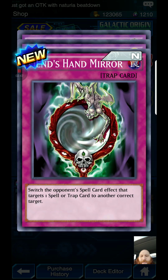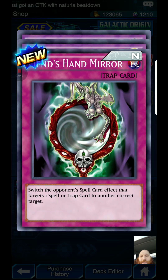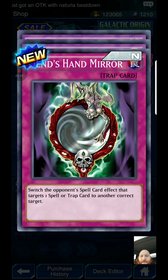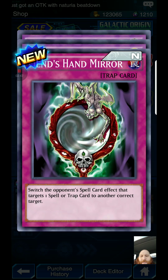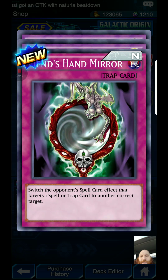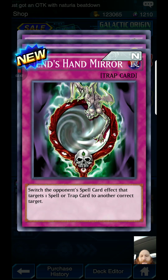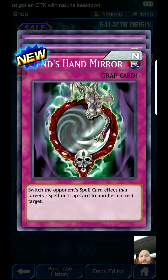Trojan Gladiator Beast: special summon one Gladiator Beast monster from your hand to your opponent's side of the field, then draw one card. Gladiator Beast Augustus: when special summoned by the effect of a Gladiator Beast you control — standard effect. Then Elemental Hero Aqua Neos pulled, which must be special summoned from the extra deck by shuffling — destroys one card in your opponent's hand. Not too bad for a first 10 packs — no URs though, and that's what we really need.